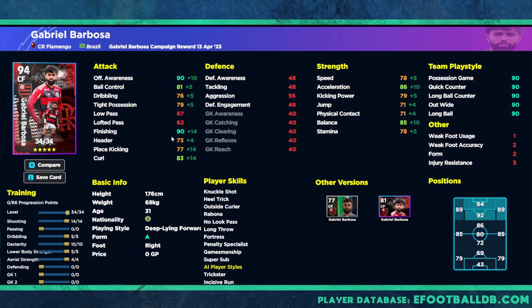We are over on eFootballDB. There are 34 levels on this card and these are two different versions of him. The first version is going to be an outright 90 finishing, 90 offensive awareness, and 86 acceleration type player. He still has 85 balance and 81 ball control, but we are lacking a little bit with dribbling and tight possession, especially for the type of player we're going to be using him as.